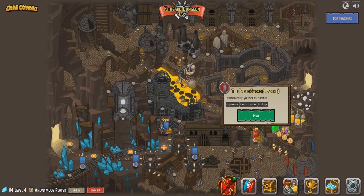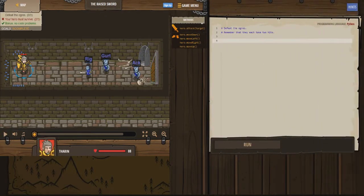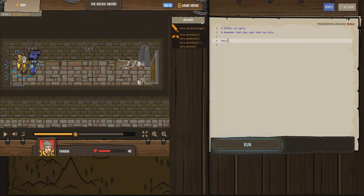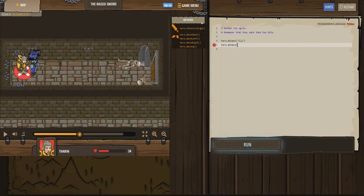This one is learn to equip yourself in combat - arguments, basic syntax, and strings. Defeat the ogres, your hero must survive. Bonus: no code problems - I can't promise that. Attack each ogre by name, each ogre takes two hits. I think we just start with Rig, then Gert, then Ak. Let's type in hero dot attack, parenthesis, quote, Rig.